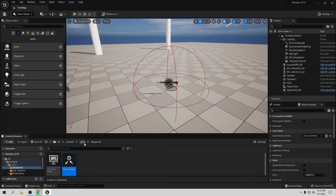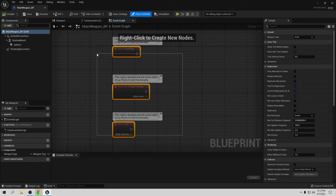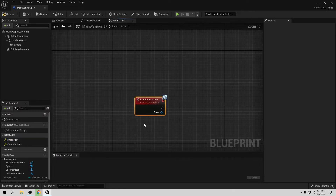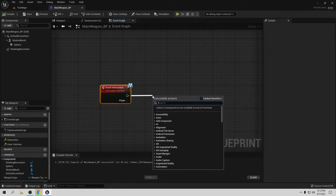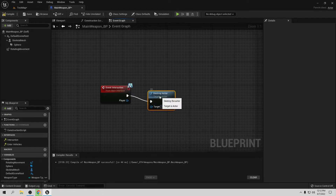Now let's go to our weapon blueprint — GTA Weapons, Main Weapon — because they're going to be modular. Right-click on Interaction and select 'Implement Event'. Now we have this event. When we pick up the weapon, for testing purposes let's add a Destroy Actor node. Compile and save.